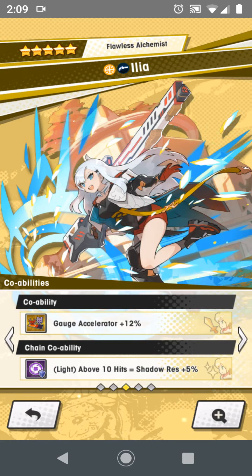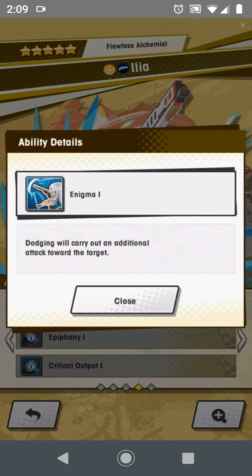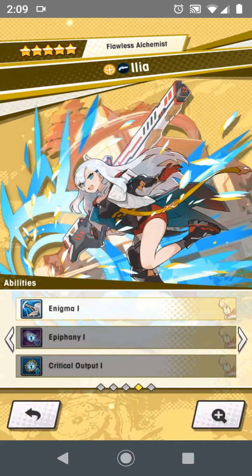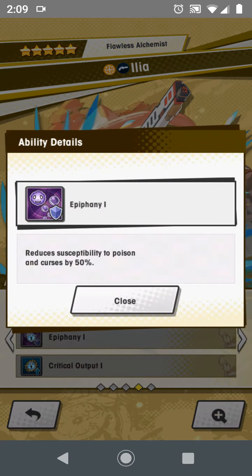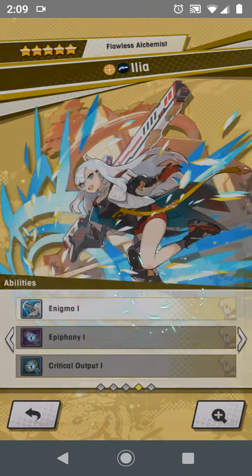The alchemic gauge charges faster when the combo count is 30 or higher. This skill can only be used when the user's alchemic gauge has one or more charges — grants the user an alchemic cartridge for each charge. These cartridges last for 20 seconds and grant the user a unique force strike that consumes all remaining alchemic cartridges. Wow, that was a mouthful. Gauge Accelerator: same as Joe and above. 10 shadow res. Enigma One: dodging will carry out an additional attack towards the target — sounds pretty unique. Poison and curse res. Ilya's critical rate increases by 20% for 15 seconds when an alchemic cartridge is consumed by any means other than depletion of time.